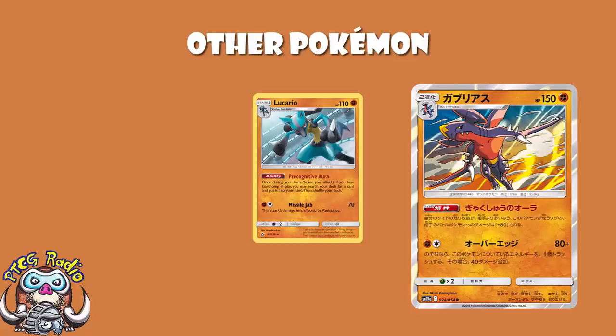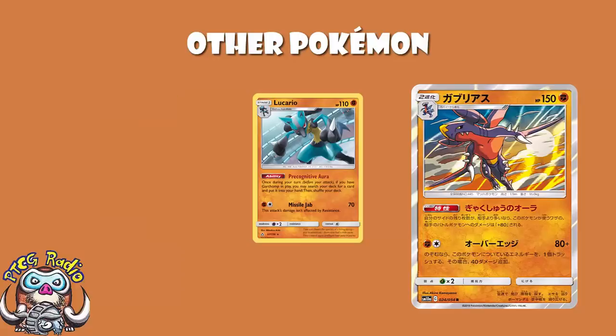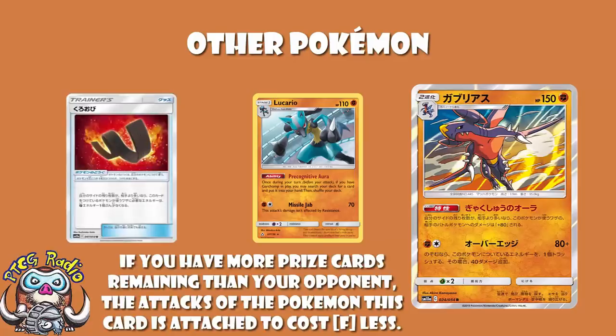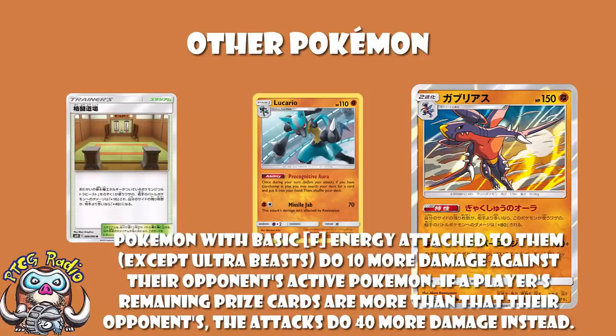People thought this was going to be good with the other Garchomp — the Garchomp from Ultra Prism which did 200 damage if you'd played a Cynthia this turn — but that proved to be too expensive and not quite good enough. Well, ladies and gentlemen, it's back, and with this Garchomp it's great. We're going to look at a whole bunch of Trainer cards in a moment. Things like Black Belt, which reduces your attack cost by one Fighting Energy if you're behind on prizes, meaning you do 200 for a single energy — which is a bit dumb. Not to mention Fighting Dojo, which does 10 extra damage if you've got a basic Fighting Energy attached, but 40 extra if you're behind on prizes. This deck really does not mind going down on prizes, and those things can be super easily searched out with Lucario.